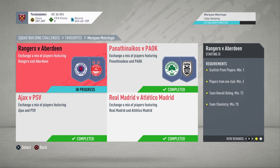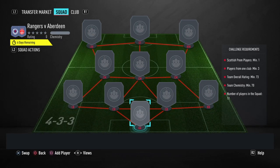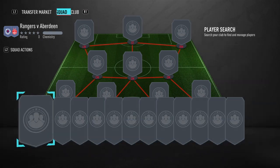We need a Scottish Premier League player, minimum 3 from the same club, 73 rating and 70 chemistry. It's very easy — no loyalty, no position changes, and it's only 2.5k this one.